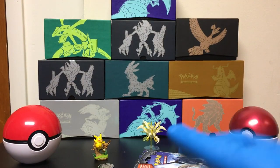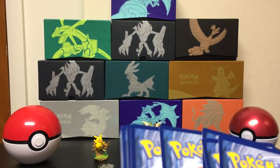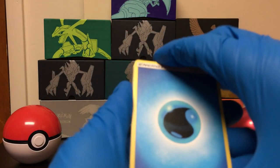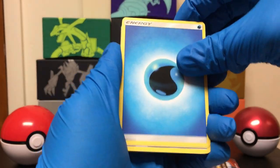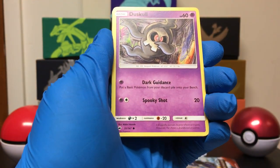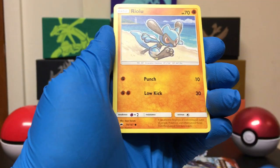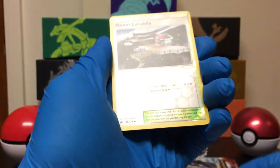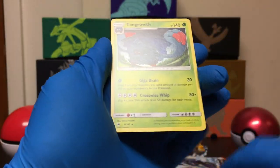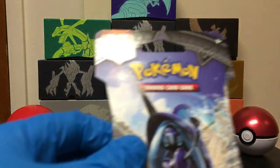Let's see what we get. Got Water Energy, Super Scoop Up, Palossand, Seedra, Duskull, Tauros, Cutiefly, Riolu, Rhyhorn, Muk, Lanakila. And the Rare is a non-holographic Tangela. Alright, moving on.